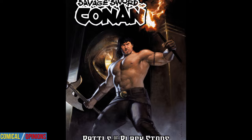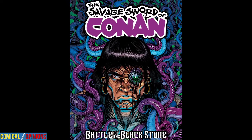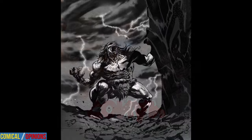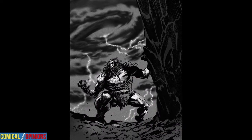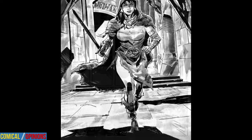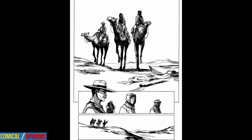Final thoughts: The Savage Sword of Conan No. 4 is a pulp adventure lover's dream, as a cavalcade of creators regale readers with short tales of popular and lesser-known Robert E. Howard characters. The Black Stone provides connective tissue that links the stories across all time, space, and reality — forming what you might call a Howardverse. This turns out to be one of the best anthologies we've read in years. Therefore, The Savage Sword of Conan No. 4 earns a 9.8 out of 10.